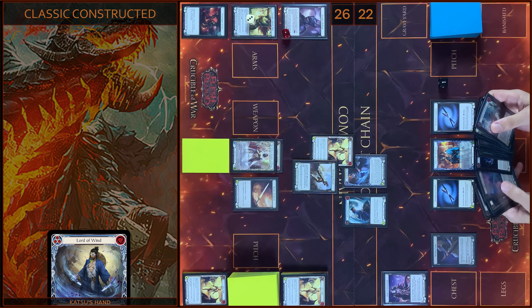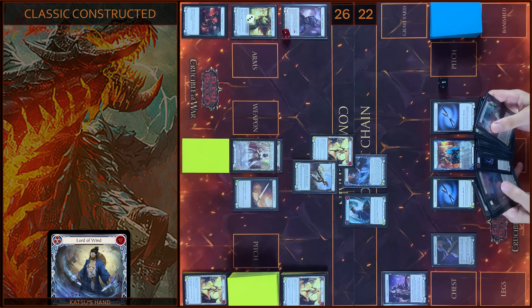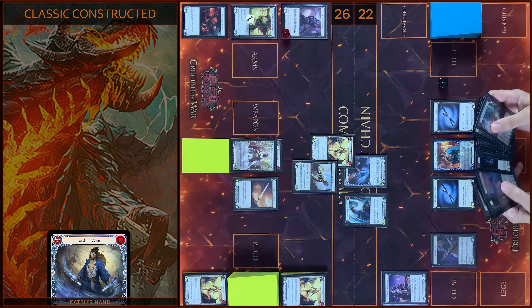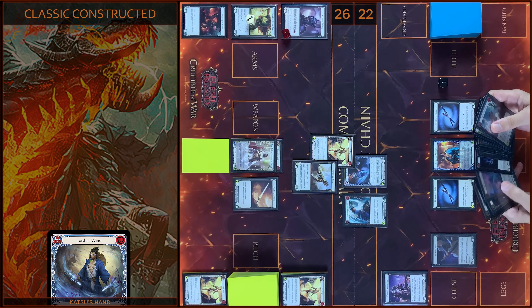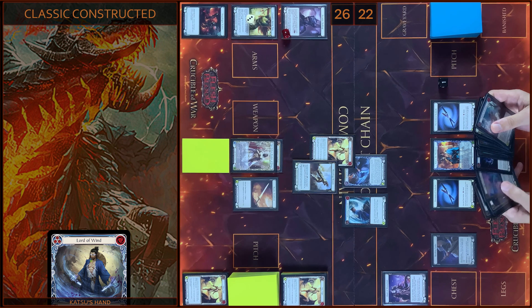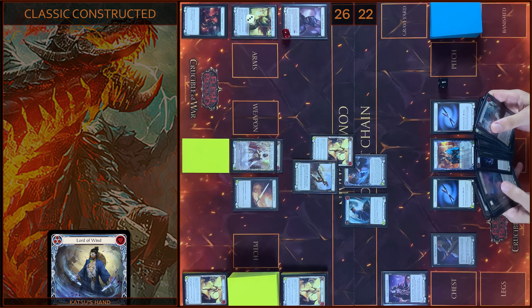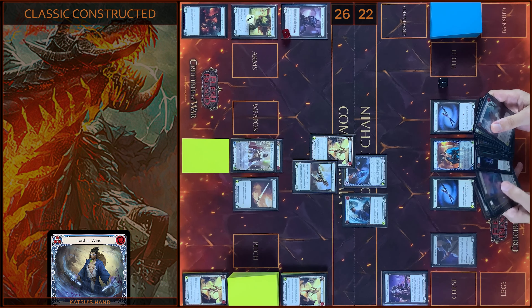I will play Bolt of Courage — it will be 3 damage. No block. In my prior I will use Tunic — I gain one resource. Then I'm gonna play Razor Reflex. Pay one. I will add plus 3 and go again. No reactions. You take 6. Then I'm gonna play Engulfing Light. As additional cost I will charge my hero's soul. It will be 3 damage. I block one. No reactions. You take 2. I put this card to my hero's soul. Passed on to you.